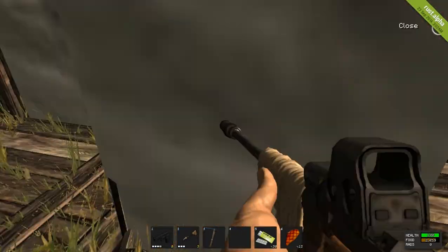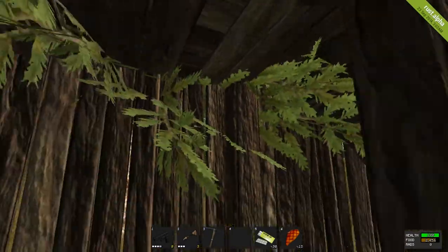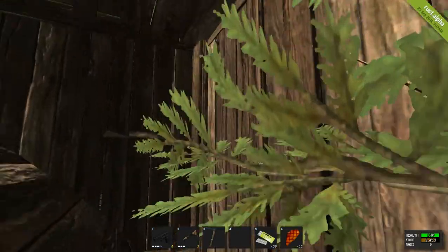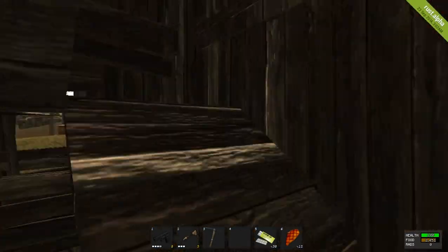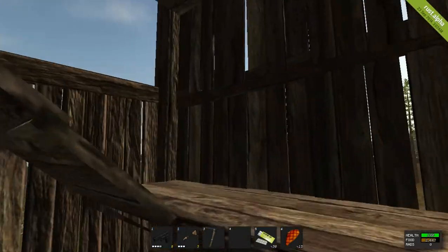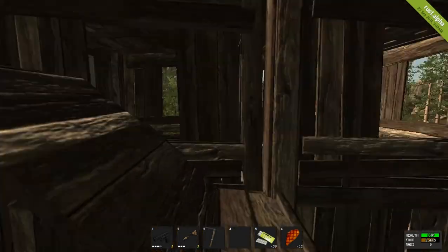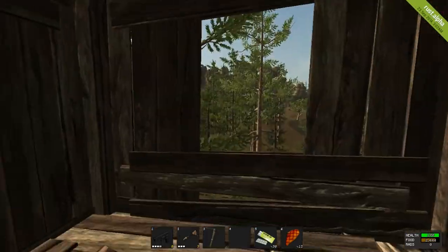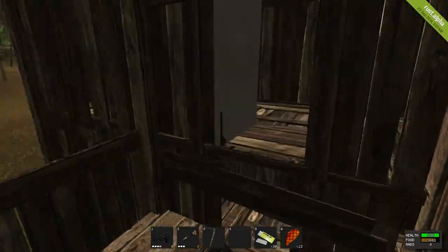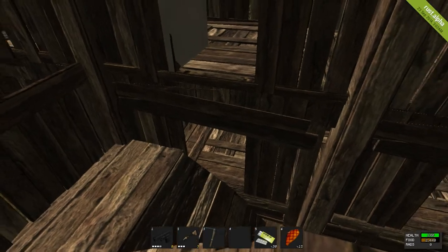One last tour of my base — the secret stairwell. The tree kind of pours into it a little bit, but I like it that way. It's pretty much just a straight climb up, no doors, no gimmicks. There is that one slot — the sniper window — it's too short to crawl in. I actually purposely left an opening at the top of the stairs. I could have easily walled this off, but it turns out I can actually go in through that window placement and climb out the same way, which gives you a little variety.